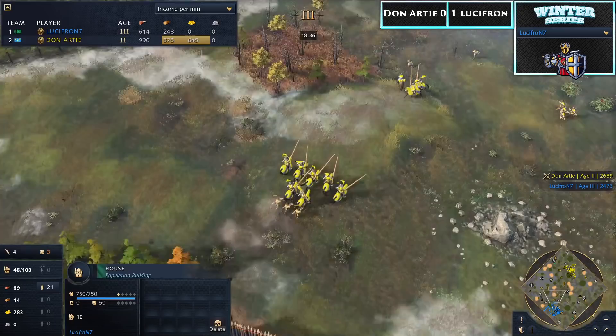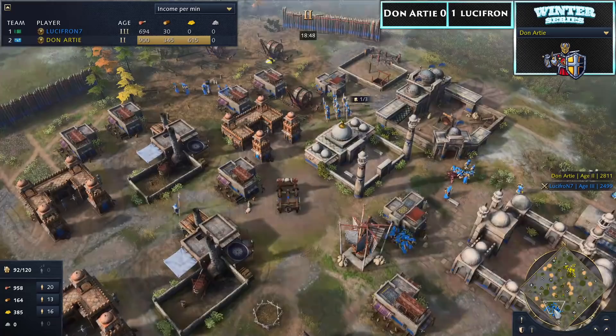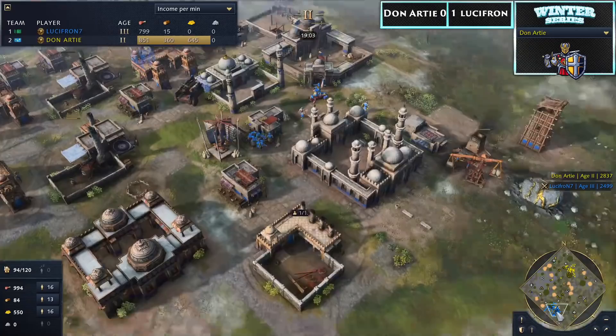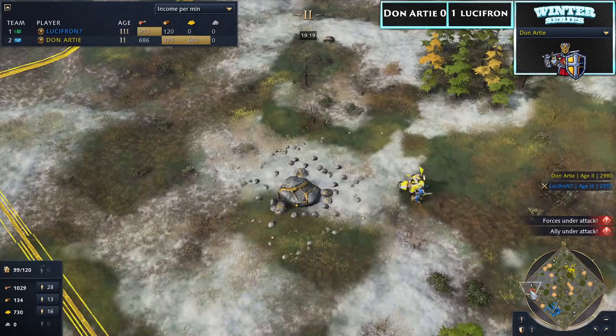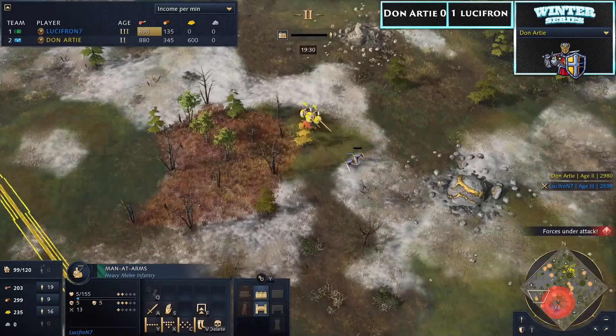Donati will be forced to retreat again but has done a ton of damage. This is just slowly snowballing out of control. Actually population is around 48 — still looks horrible but Lucifron is somehow surviving. Donati will just heal up and throw wave after wave. At one point Lucifron needs to expand because his food on the TC will run out. Lucifron is leveraging the fact that Donati isn't controlling the right side of the map — he's going for some relics. That could be his ticket back into this game, because he can't cut into the villager deficit with one town center against the French. Grabbing relics can compensate for quite a bit of that deficit.